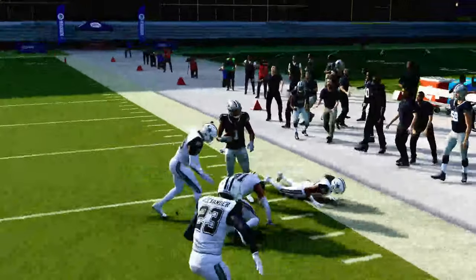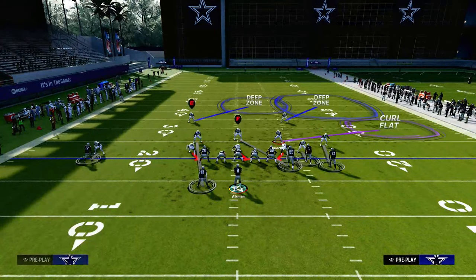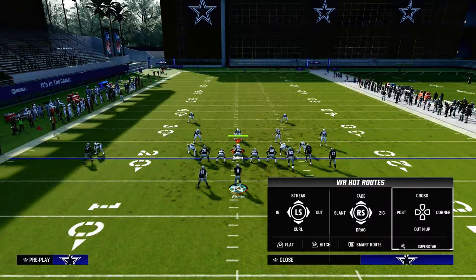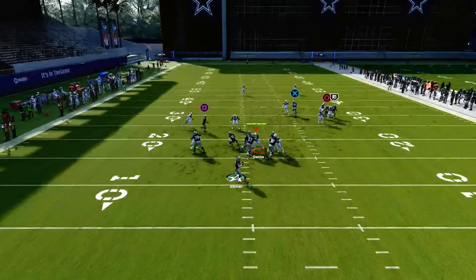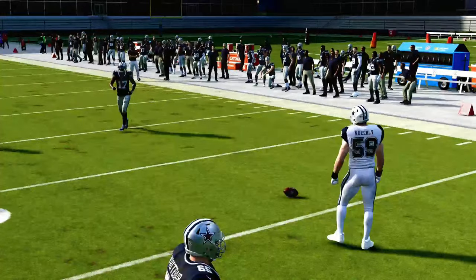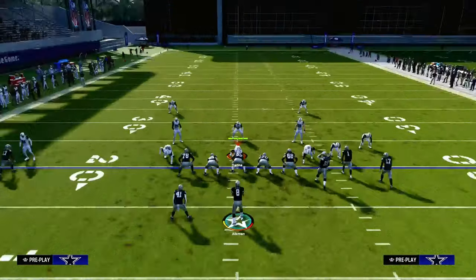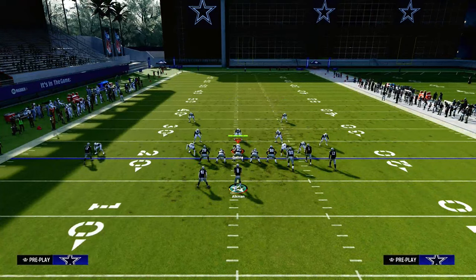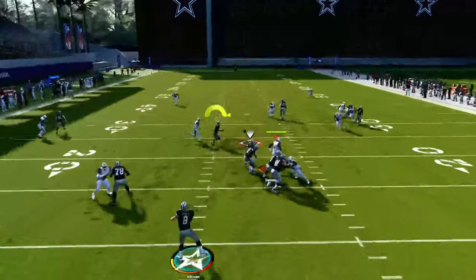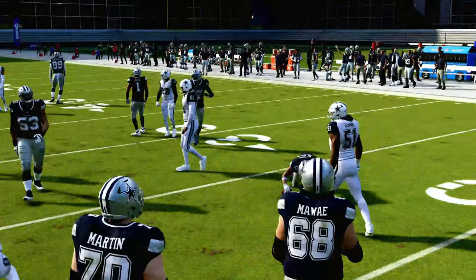Those are two routes in your arsenal to defeat man-to-man coverage. Now, if your opponent is usering to the right side of the screen, look to your backside drag route, which is one of the best man-beating routes in the game this year. If you know it's all-out man-to-man coverage, put your running back on a wheel route, because now they have to have safety help on both sides, and they won't get that free robber defender over the middle.